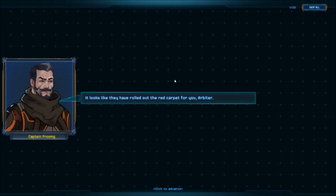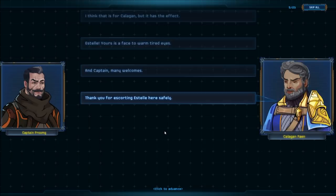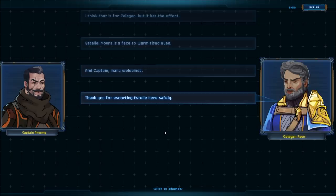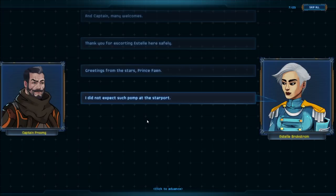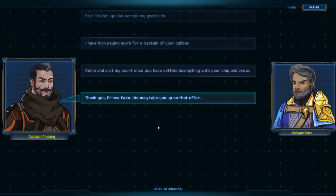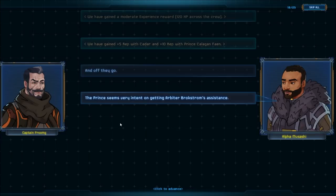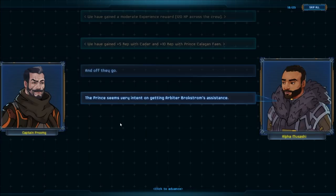Looks like they have rolled out the red carpet for you, Arbiter. I think that is for Calaghan, but it has the effect. Estelle, you're a face to warm tired eyes. And Captain, many welcomes — thank you for escorting Estelle here safely. Greetings from the stars, Prince Fane. I did not expect such pomp at the starport. We have a lot to get through here. We have a multitude of different choices — by the way, there are nine different dialogue things going on here and you can also skip all of them. We went with 'if the money is right.' Come and visit my court once you have settled everything with your ship and crew. We have gained a moderate experience reward — 120 experience across the crew, plus 5 rep with Kadar and 10 rep with Prince Calaghan Fane.